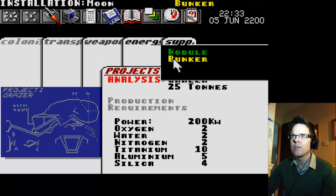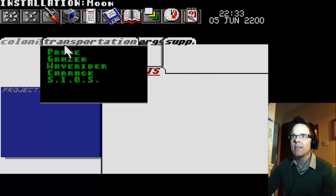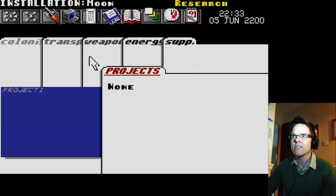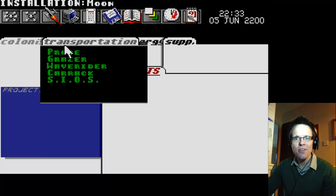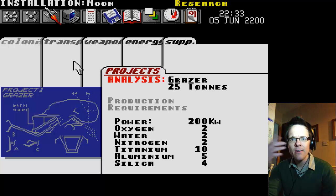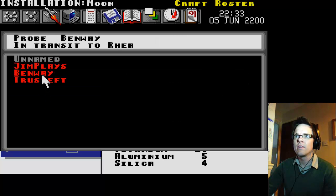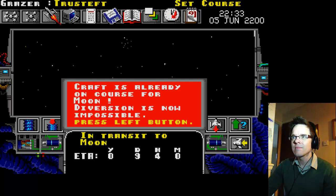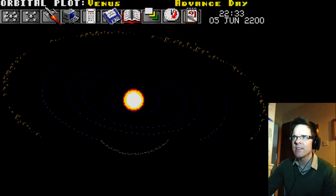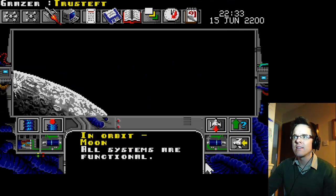Supplementary nodule, bunker — how do we get a bunker? Fighter, orbital laser, colonization... I don't know how to get copper. It's no wonder I didn't get very far when I played this as a kid. It's got to be something to do with the Grazer — perhaps if I send it somewhere. Where could I send that? Oh no — it's insubordination, that is Trusteft! Can I get him to go to the asteroids?